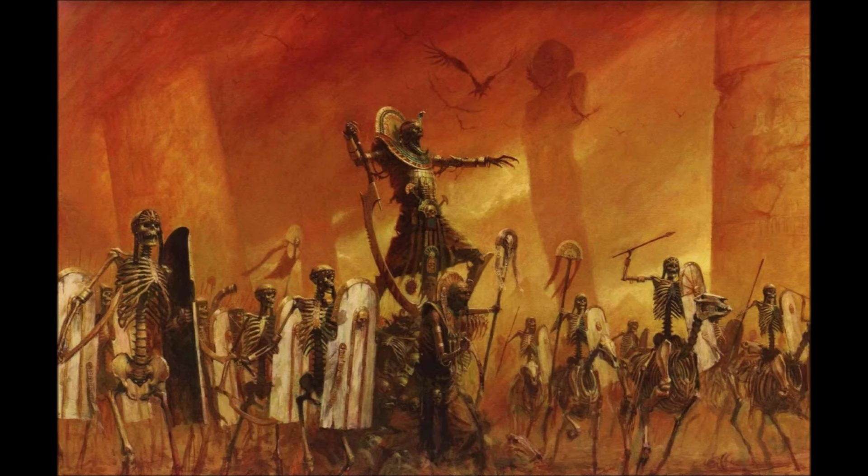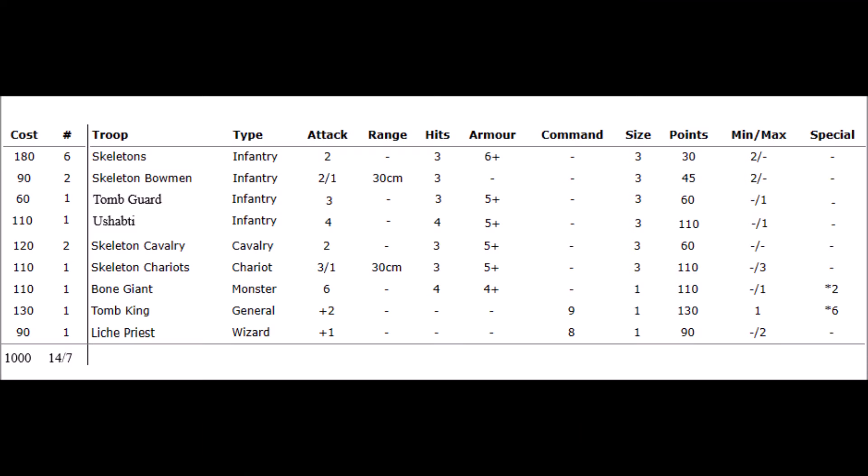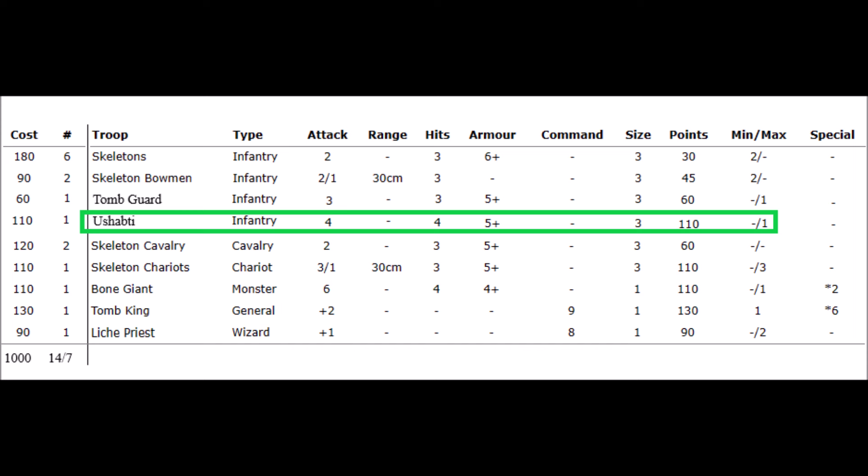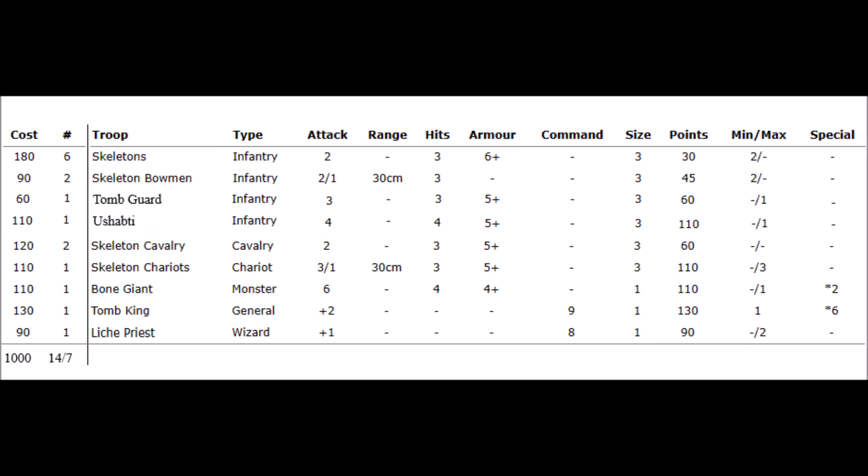The Tomb Kings army features 6 units of skeletons, 2 units of skeleton archers, 2 units of cavalry, 1 unit of chariots, a bone giant, 1 tomb king, and a lich priest. We've also added 2 experimental units of infantry to bring the total unit size up to 14. The first new unit is Tomb Guard, which have the same stats as Grave Guard from the Vampires list. The second units are Ushabti, a heavy infantry unit with stats identical to Black Orcs. The addition of these 2 units significantly bolsters the strength of the Tomb Kings infantry.